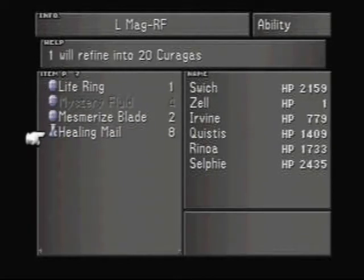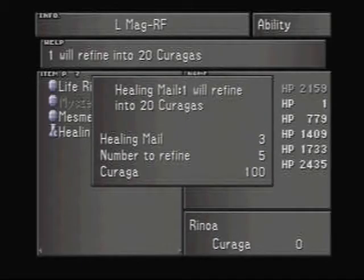There are the Healing Mails — 20 Curagas. Also, those unicorn-looking monsters: if you get one that's a high enough level, you can draw Curaga from them directly.